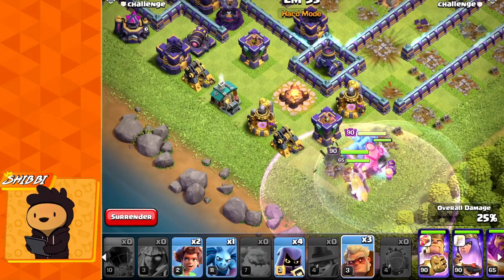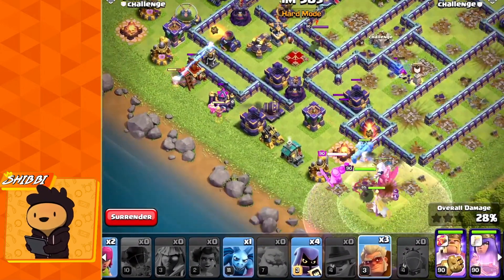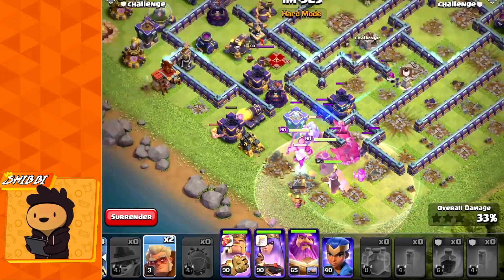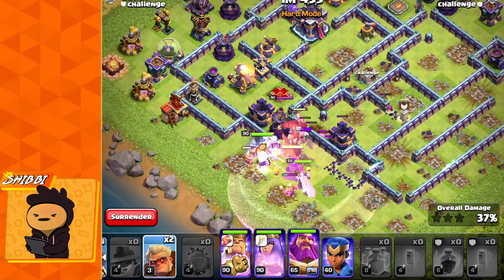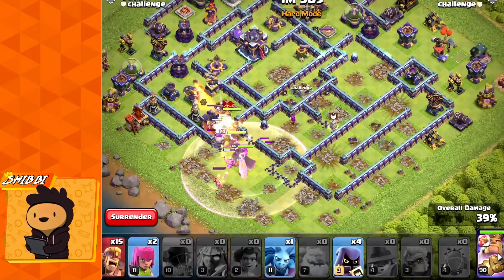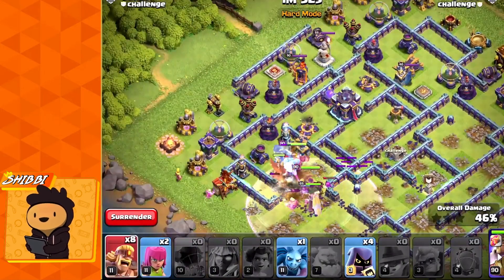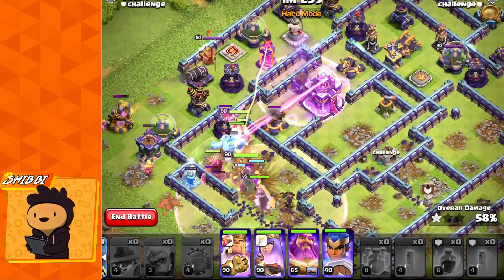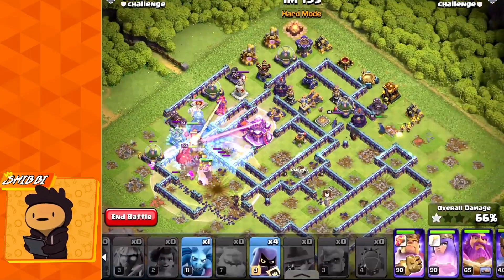Now we deploy the rest of the troops and heroes. Drop one Druid at first since healing is fast initially, but once the 30 seconds are up there's no more healing. Dropping all three Druids at the same time negates the healing effect, so stagger them or deploy together when damage is highest for maximum healing efficiency. On the right side, using super barbarians with the royal champion to tank everything.